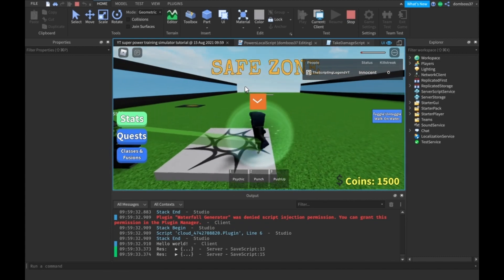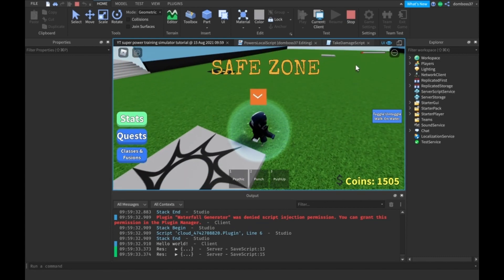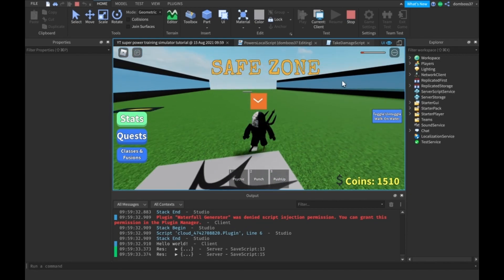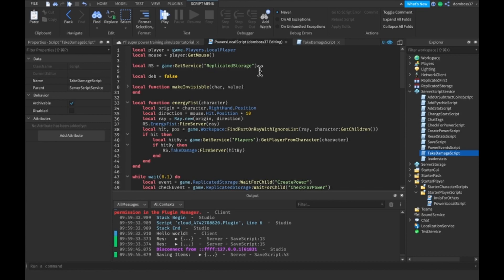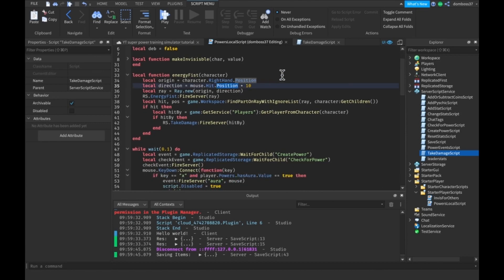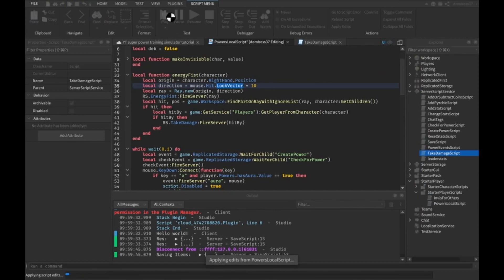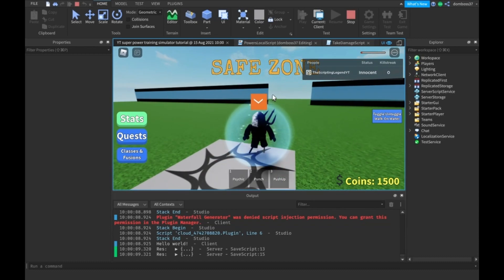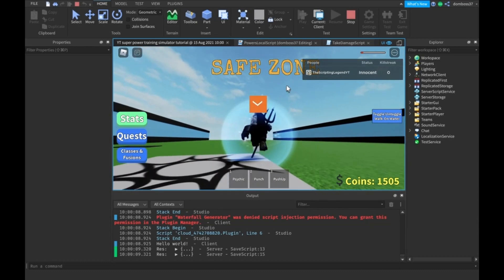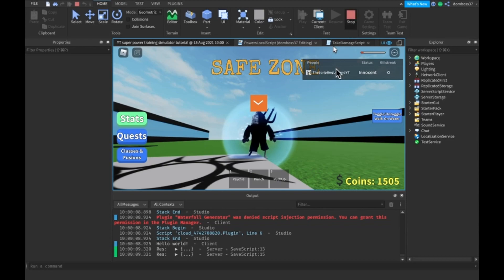Alright, so if I hit F, it did shoot. It's shooting in the completely wrong direction. Because we did mouse.Hit.Position times 10 — we want to do mouse.Hit.LookVector times 10, because we want to get the direction of the mouse so that it goes to our mouse. Alright, just a simple mistake on my part. And then F — and it shoots correctly. And that's it. As you saw, it works.